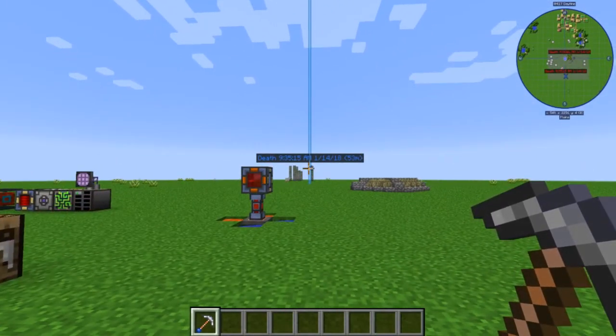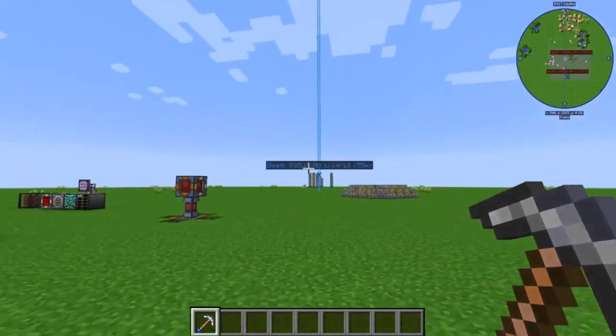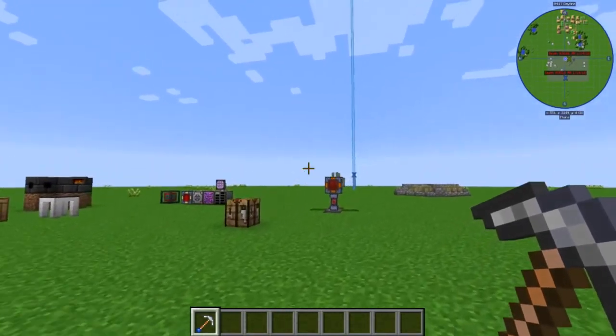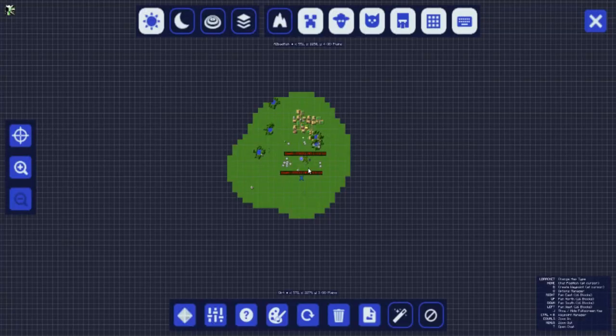You might also notice that the places where we got killed by creepers in the last episode are marked by these death markers. These things are called waypoints, and we're going to talk about them in a little bit. But real quick, if we hit our J key, we'll bring up JourneyMap. Now the first time you do this, you're probably going to have some kind of flashing screen with some things flying around it. You can read the credits if you want, but you can just hit the close button and it'll bring you to the main screen.